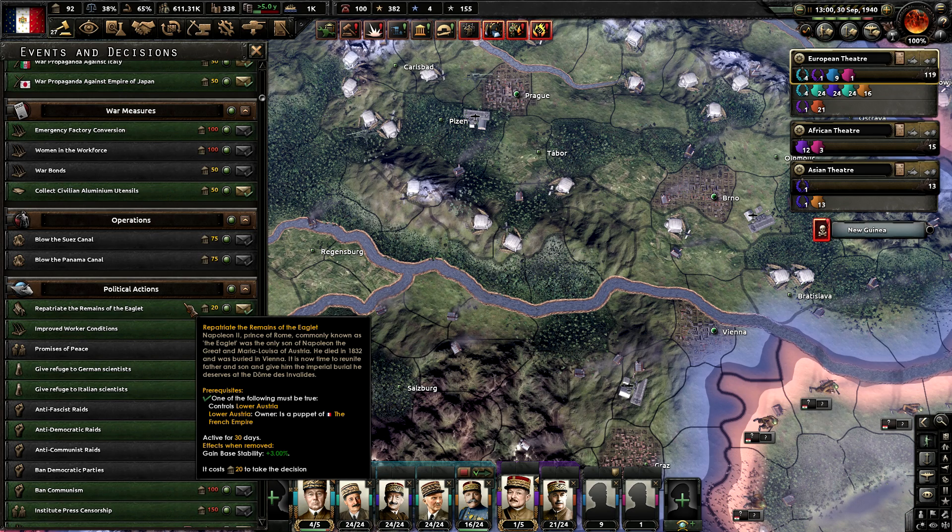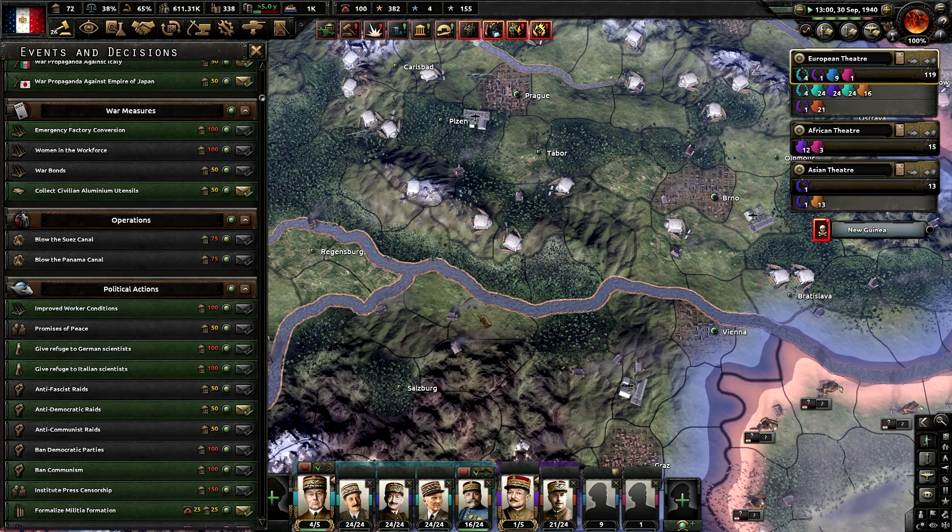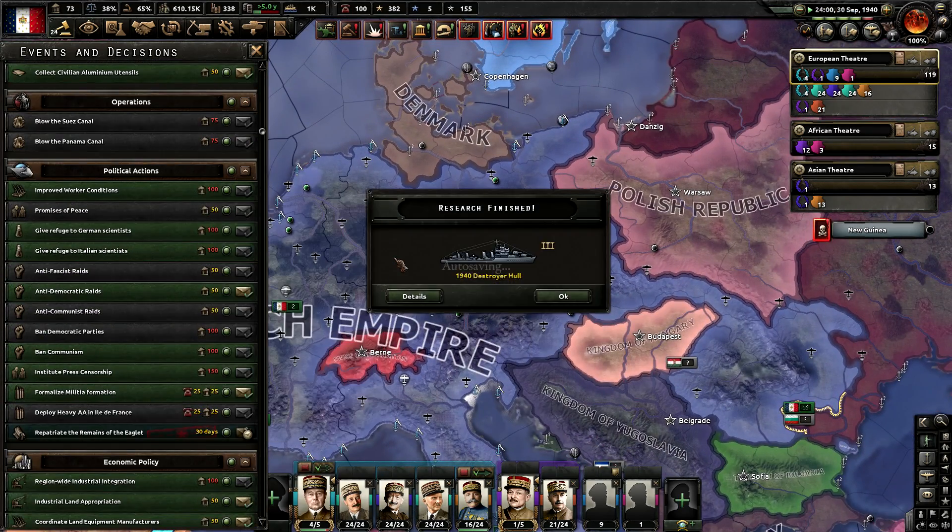Oh — repatriate the remains of the Eaglet. Napoleon II, known as the Eaglet, was the only son of Napoleon, died in 1832 and was buried in Vienna. Reunite father and son. Beautiful. That's it, I can end the whole video here — I don't need anything else.